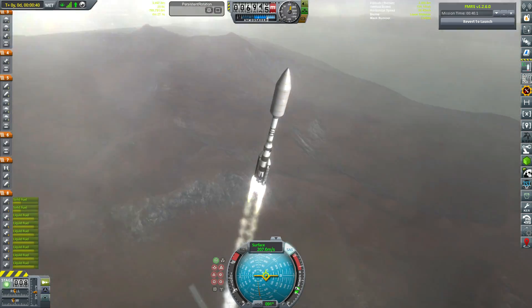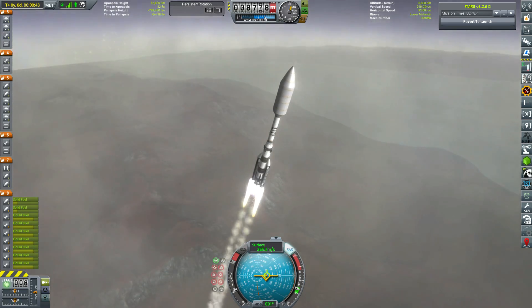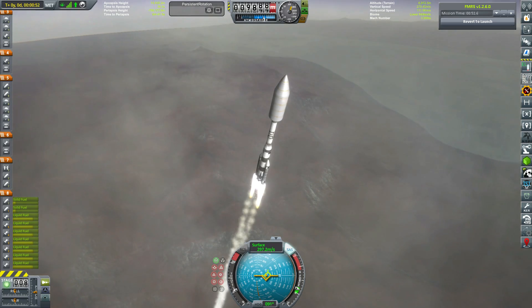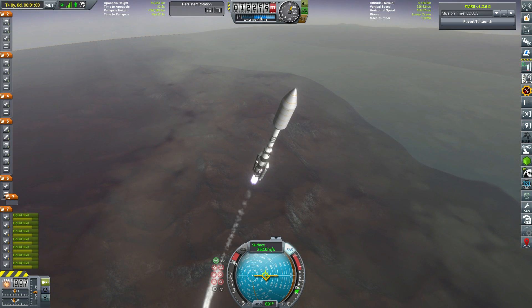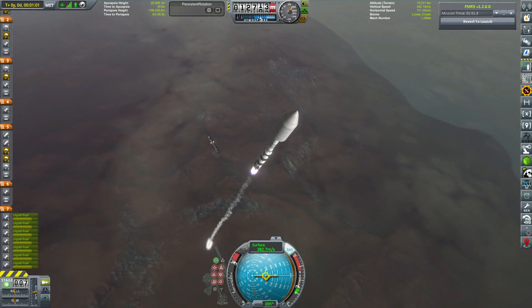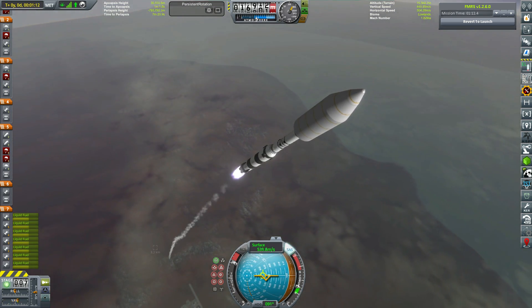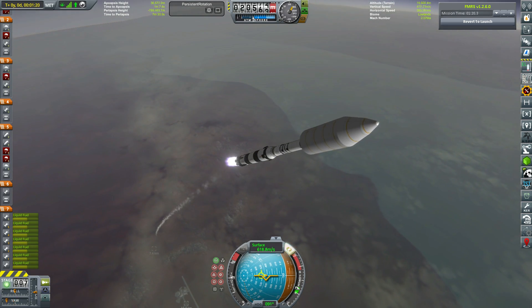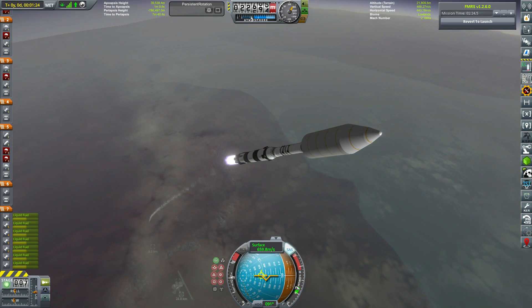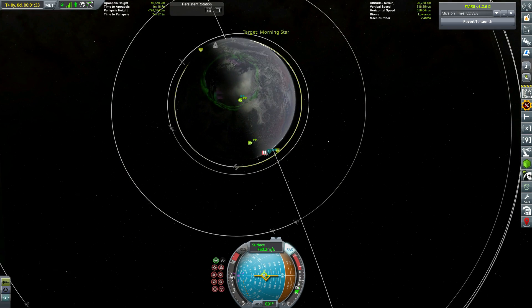Now we've actually finished Morningstar, the main mothership itself, all we need to do is launch the final components. We need some atmospheric probes to drop into Reaper. Originally our probe mission was supposed to drop a rover to the surface, but then I realized a single heat shield is nowhere near enough to get through Reaper's atmosphere. So we're compensating by bringing along three atmospheric probes.